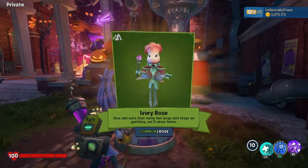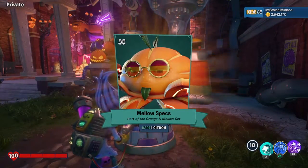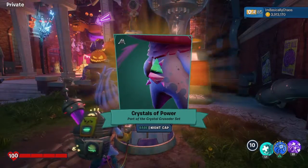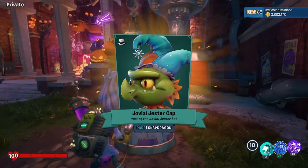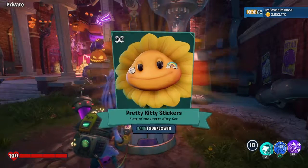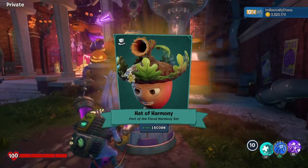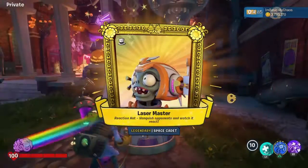Ivory Rose? Pretty good. Crystals of Power. Dopey old Jestercap. Pretty kitty stickers. Hat of Harmony. Another legendary — Laser Master! I want a costume for Space Cadet.